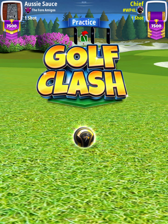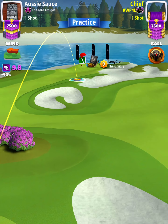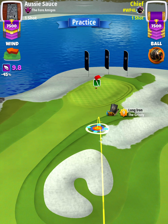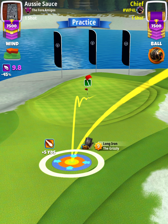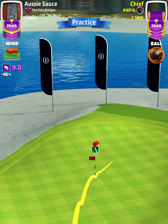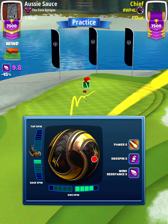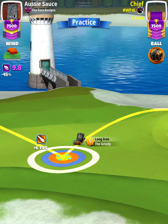For our approach shot we're going to use a Grizzly level nine, and we're going to be performing a spin swap. We start off by first applying three backspin with four right spin, and then once we've got that spin set, we're going to position ourselves so our third bounce is in the hole. Once we've got our aim set, we're now going to re-spin using four backspin with four right spin.